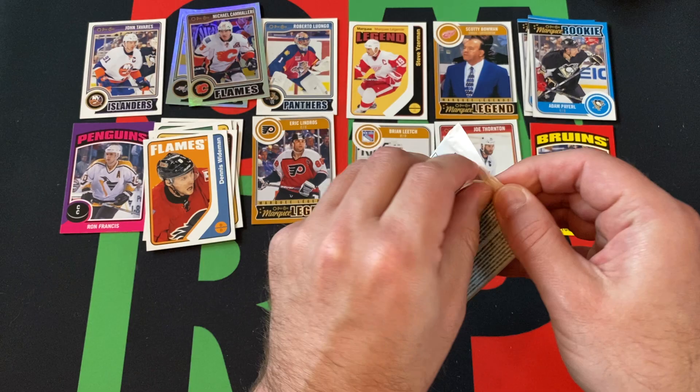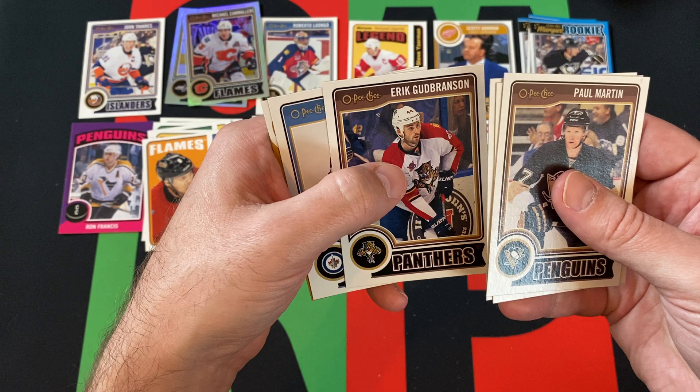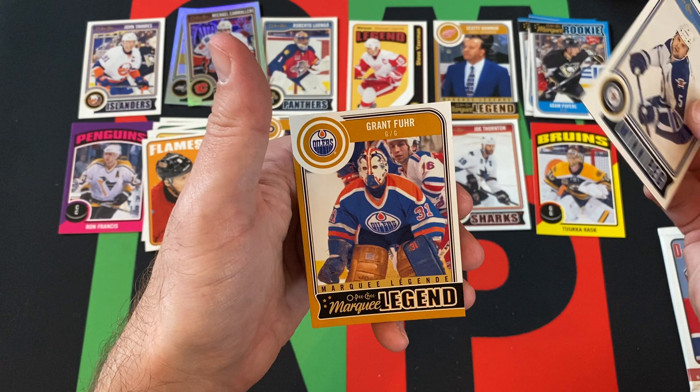Now the final two packs. We haven't got anything crazy yet, but hopefully that changes. Paul Martin, Ryan Miller, Brooks Orpik, Eric Branson, Mark Stewart, and our Marquee Legend is going to be Grant Fuhr.